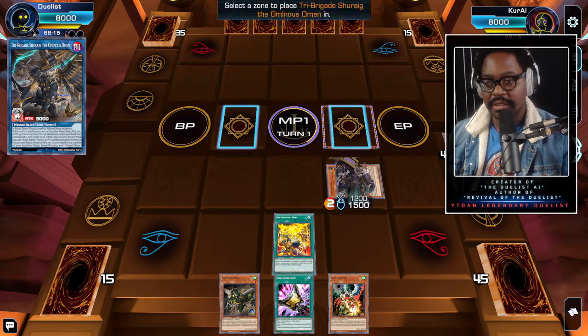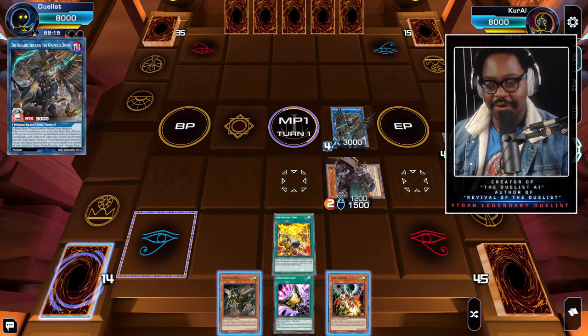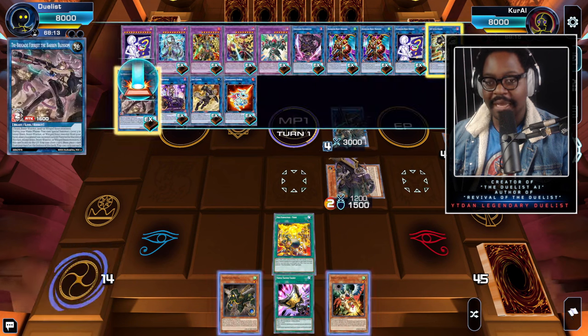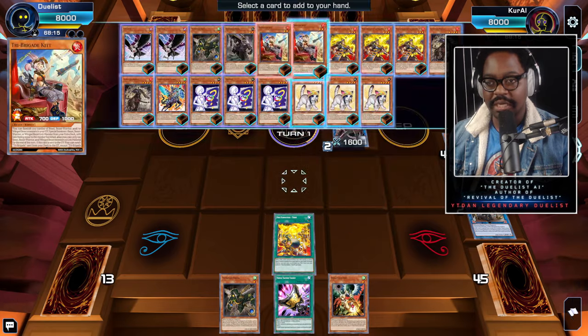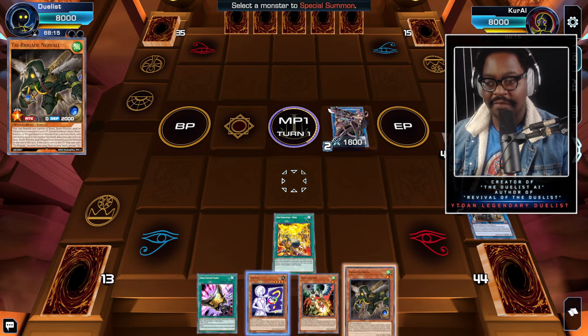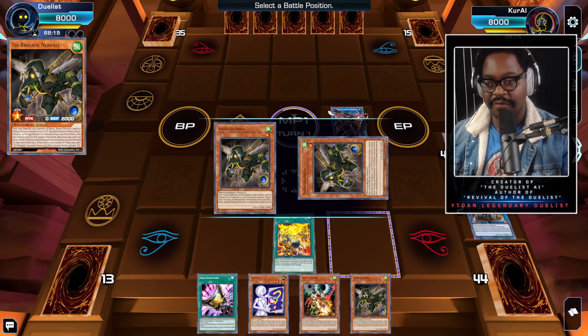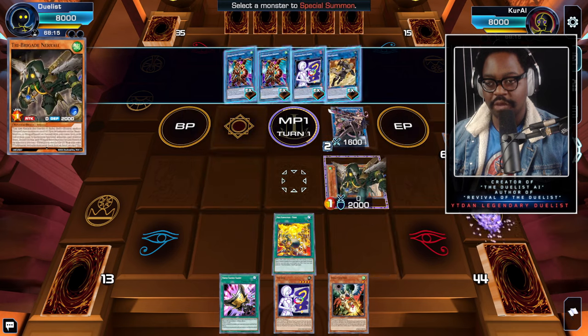We summon Shurig the Ominous Omen — no banish for now. We link 2 because we're never going to normal summon; link 2 searches the deck and adds Test Bear to our hand. Then we use Charis's effect to special summon Nerval from our hand, and use Nerval's effect to banish two cards.